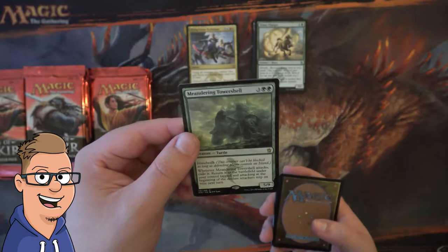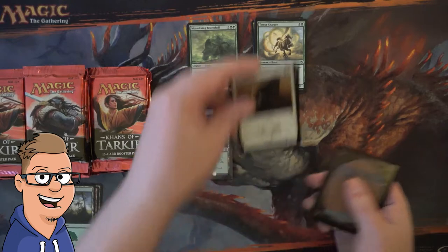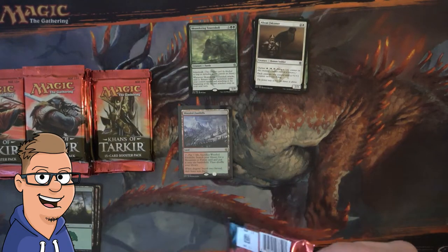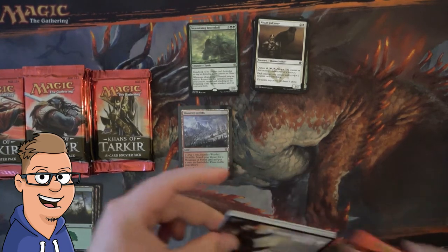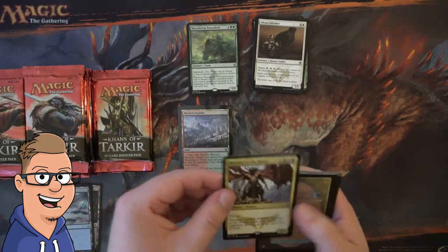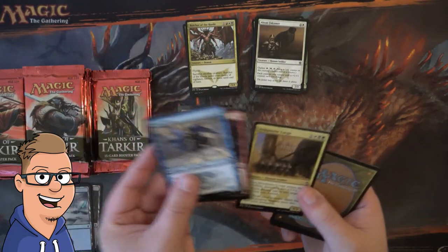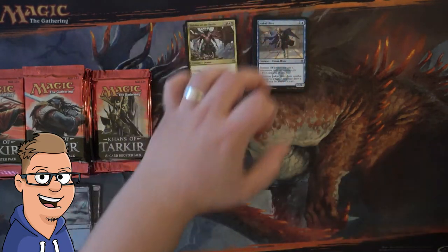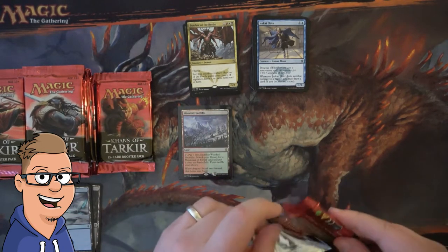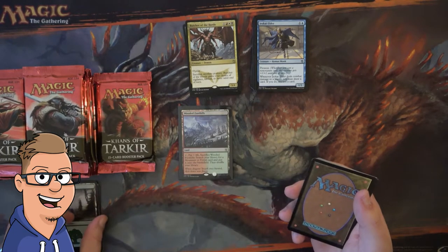Mentoring Tower Shell — yeah, not really one of the pulls we're looking for in these packs, but hopefully we can get more fetches. Butcher of the Horde — that's not a fetch. Let me know in the comments down below if any of you guys played Khans. I asked this in the first part, but I'm really curious to know.